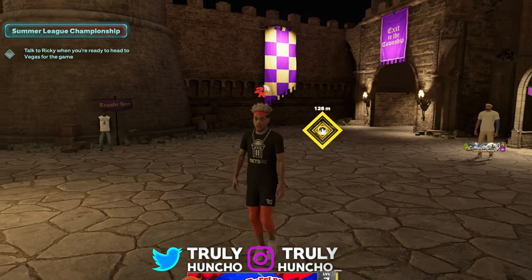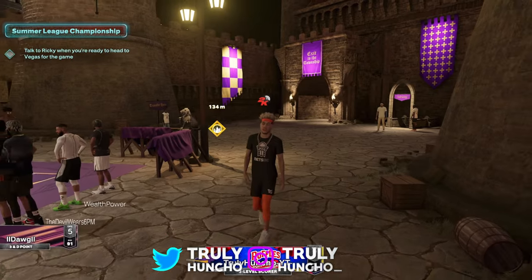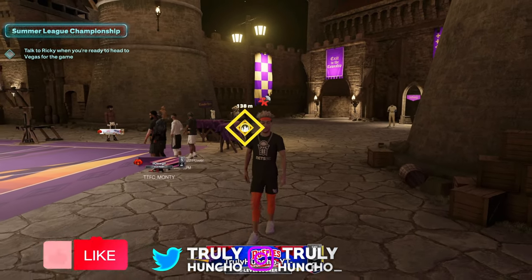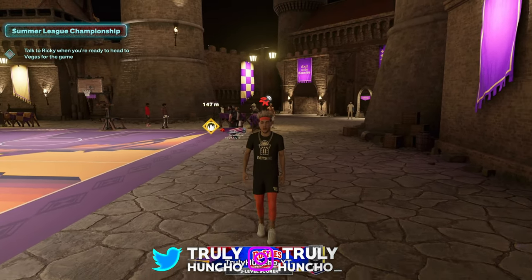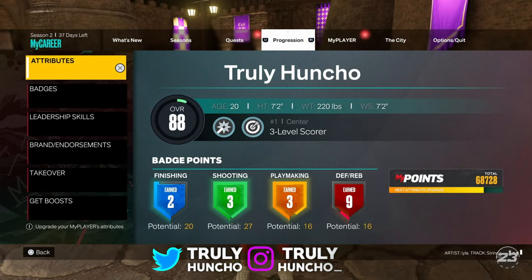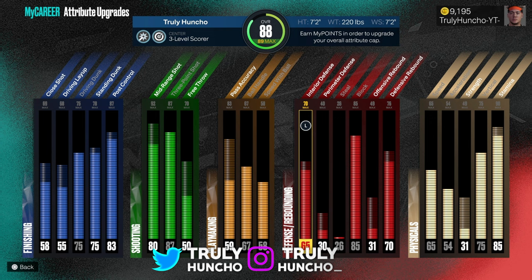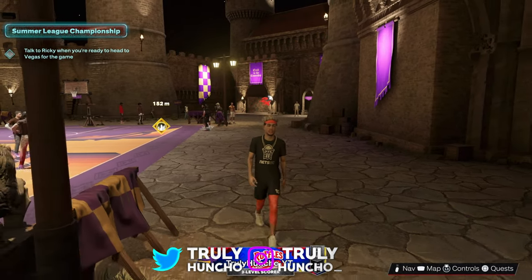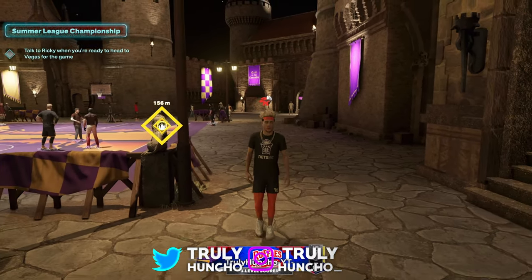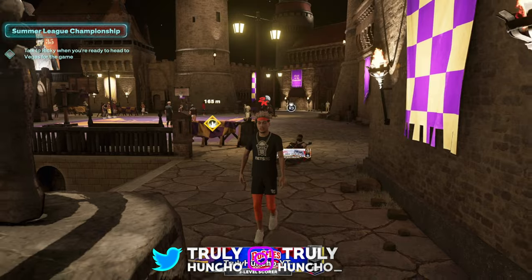What's good, Huncho Nation? It's your boy Logo Huncho, Playmaker Huncho, back with a brand new banger. Today I'm back on the Victor Wembanyama build. This is the best Victor Wembanyama build in the game, hands down. Let me recap these stats one more time: we got an 87 three-point shot, 75 driving dunk, 67 ball handle, 85 block, and some interior defense. The stats don't look that great, but this build is really a demon. And the 2K logo made it even more overpowered.